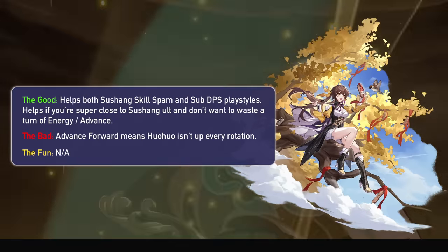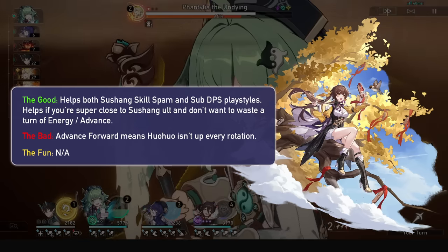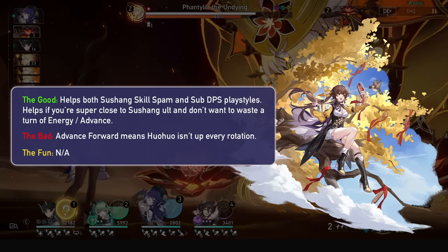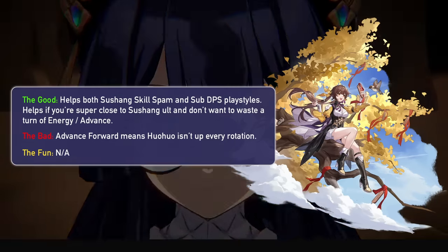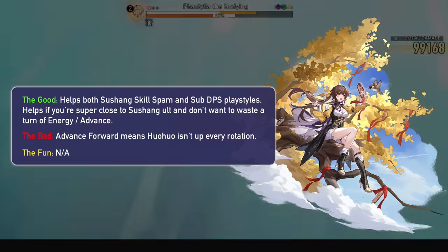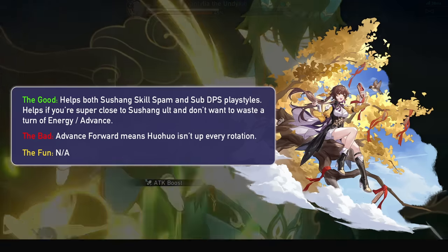For Sushang, I found that Hua Hua can help Sushang's normal 4-skill rotation, but it won't be up every rotation since Sushang does have that 100% advance forward on her ultimate. Hua Hua's energy also really helps when you are close to Sushang's ultimate but you don't want to waste its advance forward or any energy when you skill next turn. Finally, she can save a turn off of Sushang's skill point positive rotation if she goes for a sub-DPS playstyle.